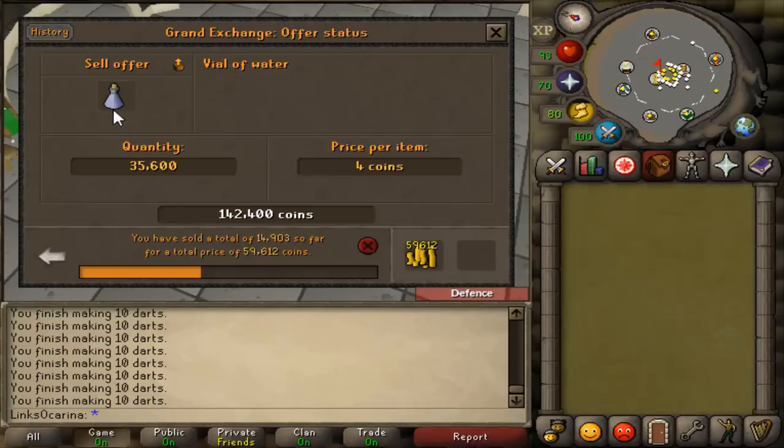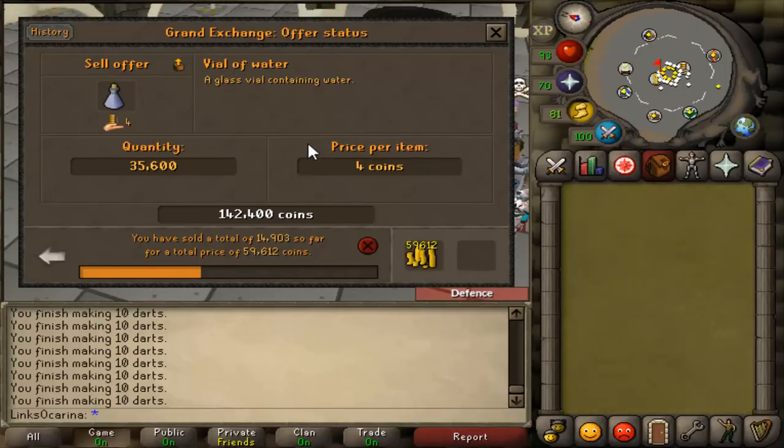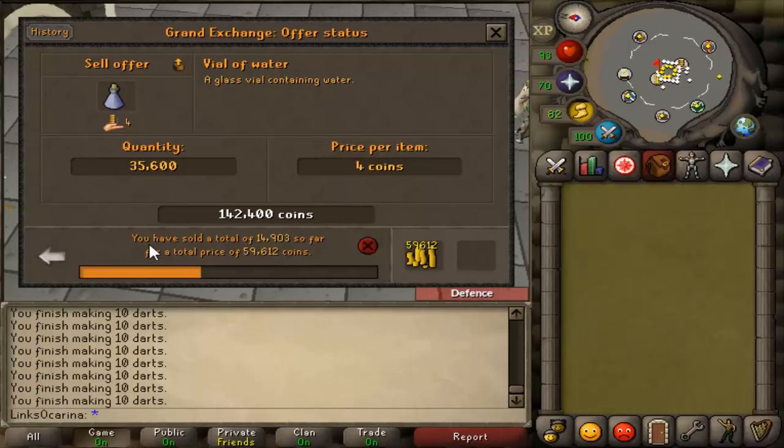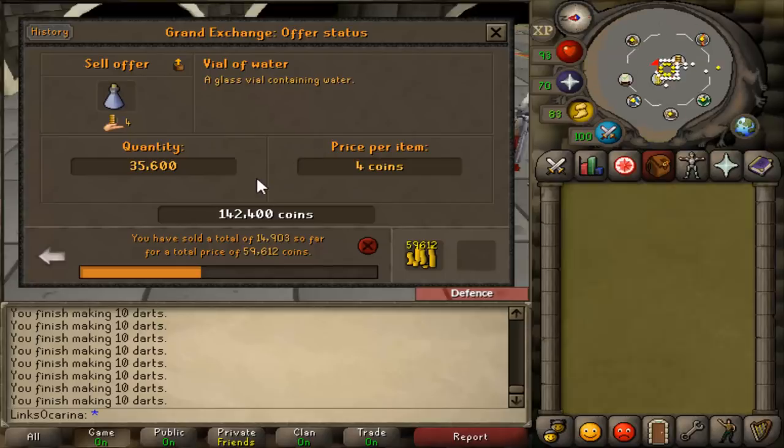So I've just finished editing the video guys and as you can see we've got just over a third of them sold. So there's 59k coming in — that took probably 25-30 minutes. So if you were planning on doing this overnight they would definitely all sell over that period of time. But yeah, as you can see they are selling.